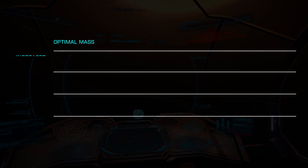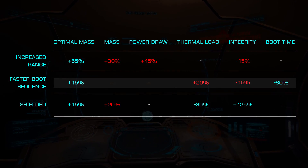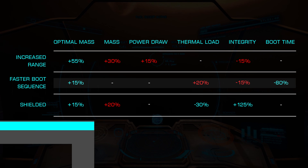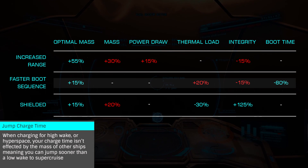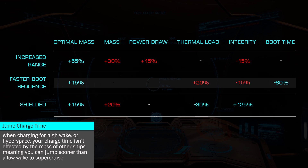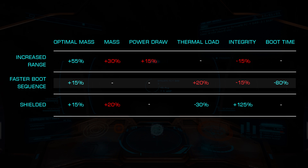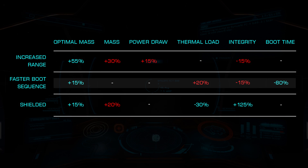The Faster Boot Sequence blueprint reduces the boot time of the module by 80%. This isn't the time needed to charge for a jump — nothing modifies that. This adjusts the time it takes the module to come back online if powered down. This can be a good choice for ships where power generation is at a premium and the FSD must be powered off during combat, as this will reduce the module boot time from 10 to 2 seconds.